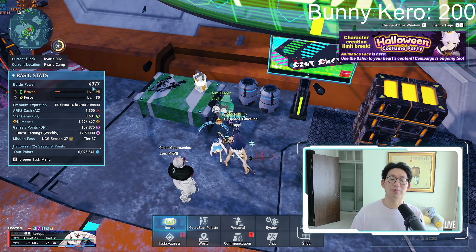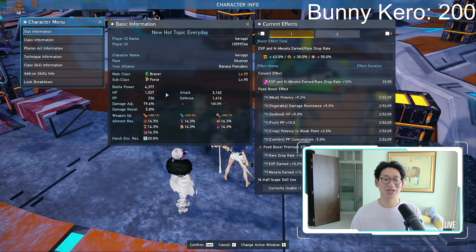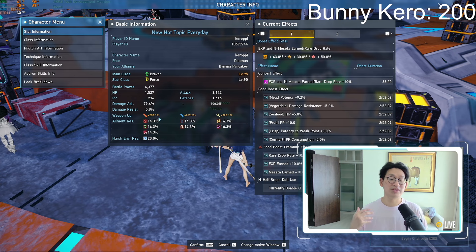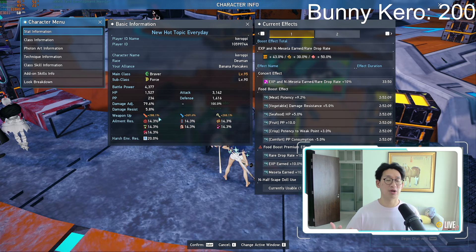And there we go. Our battle power is now 4,377, and the amount of HP that we have is kind of ridiculous. We actually now have 1,527 HP, 234 PP, and basically 80% floor potency, with the regular potency still the same. This was overall a big upgrade in the defense department. I know defense doesn't really equate to faster clears or anything, but this extra HP does allow me to survive a lot more hits and gives me that peace of mind that I'm never going to get one shot regardless of what I'm fighting.